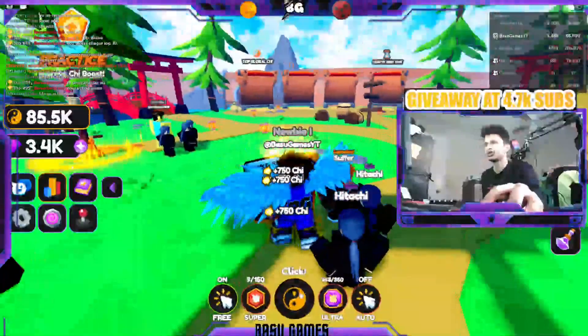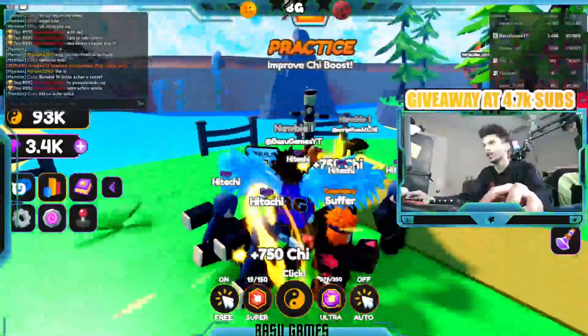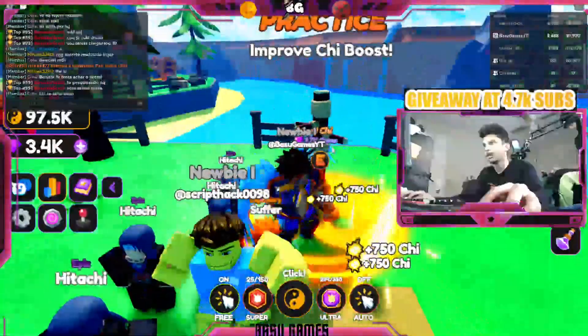At the bottom you have something called Super. Press that when it's ready — when you have 150 clicks you should press it so you can get a bonus. There's also an Ultra that gives you a bigger bonus on your chi.